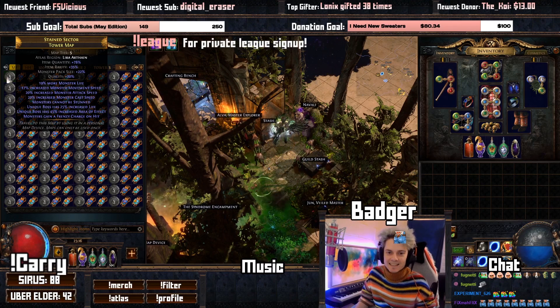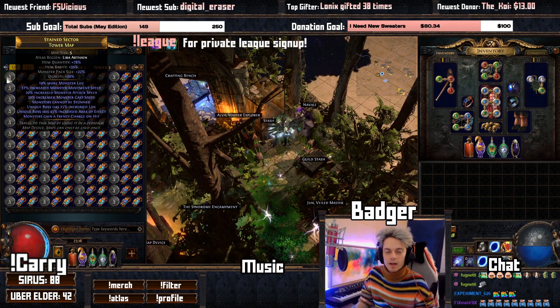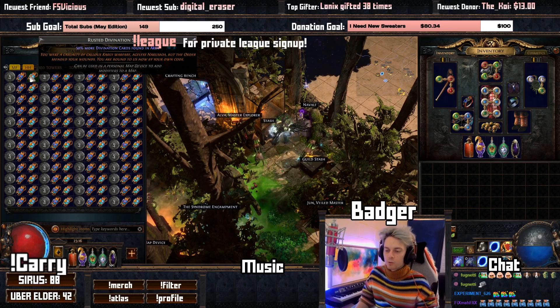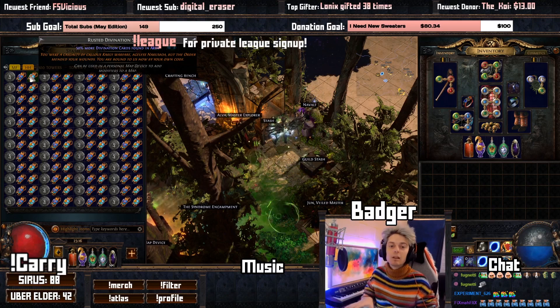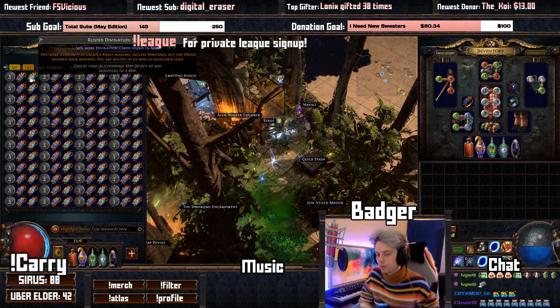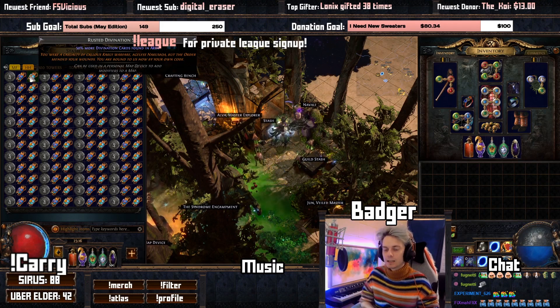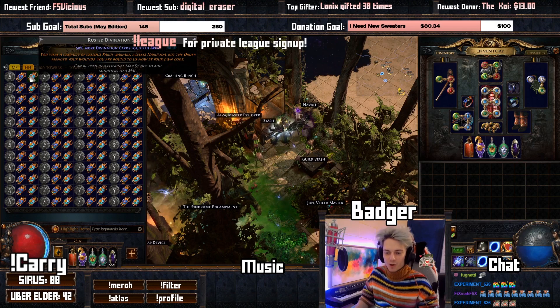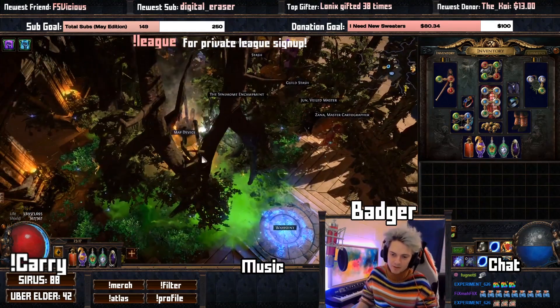So we're doing a T5 tower map quality-ed up and alchemy orb'd. We're then using a rusted harbinger scarab and rusted divination scarab — relatively cheap scarabs, so middle of the road. We're not doing legions or anything like that because, thanks to a certain streamer, legion scarab prices have skyrocketed. We're also going to be running Beyond on the map device.